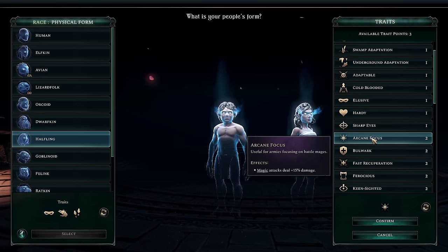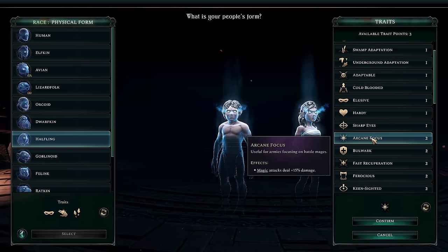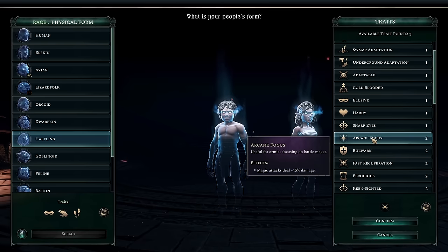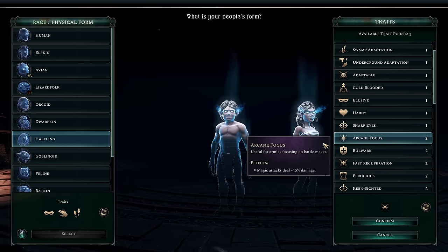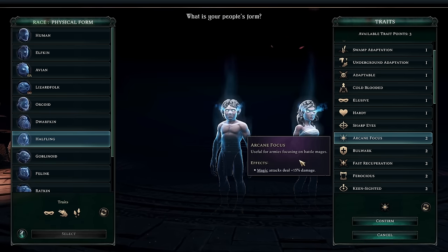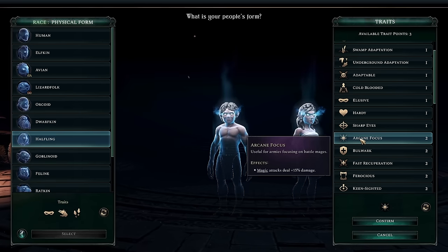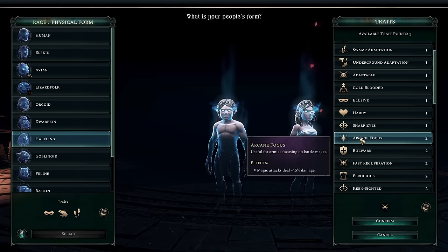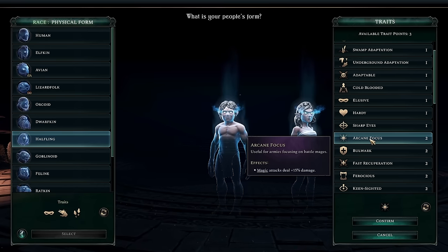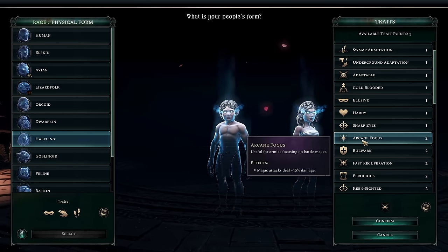Arcane Focus is kind of a non-factor, or at least not necessary to get maximum value out of Battle Mages. You don't want to overload on Battle Mages with no front line, because melee units will slaughter you. With the Item Forge you can create powerful magical attack items for heroes, making a wizard hero more viable, though the pistol and sword is ridiculously good and probably needs nerfing. The best use case for Arcane Focus is actually the Dragon Ruler's Breath Weapon — making it insanely powerful.